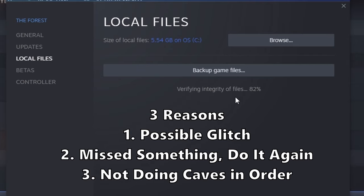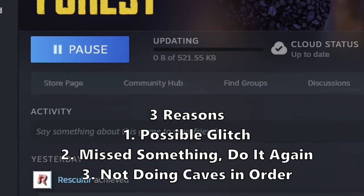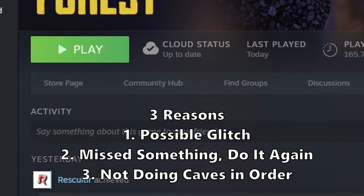Number three, you probably didn't explore the connected cave first. For example, I tried to explore baby cave while playing The Forest one time, and it didn't cross off. I had to explore hanging cave first, get that crossed off, and then go into the baby cave — which is actually just continuing to explore hanging cave, by the way. I had to go back into that cave, and then I could cross it off. Maybe it's a glitch, I don't know, but I'm just letting you know that possibility is there.